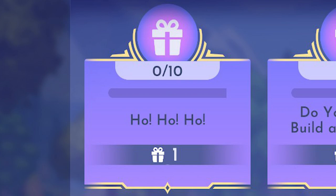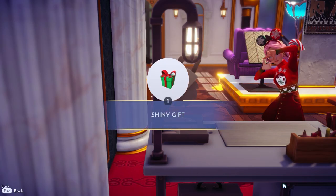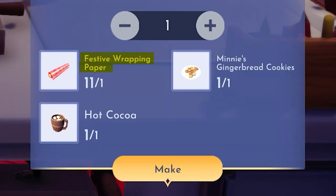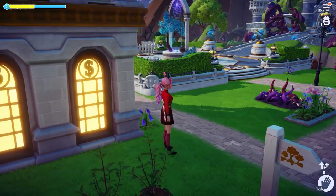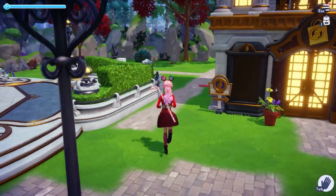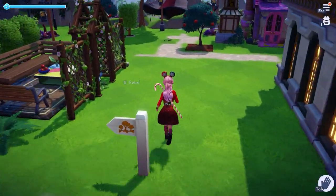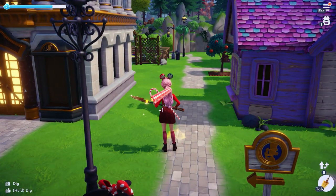First up is Ho Ho Ho. To complete this duty, you need to craft 10 festive-themed presents. All of the presents require a new item: wrapping paper. You'll need 10 of these, and to find them, you'll have to look around the ground in front of Scrooge's store — they'll just kind of be there sometimes. Wherever your store is, that's where they'll be.